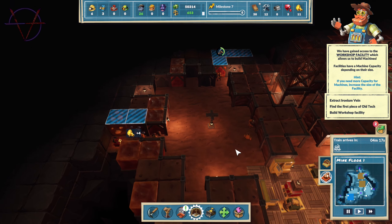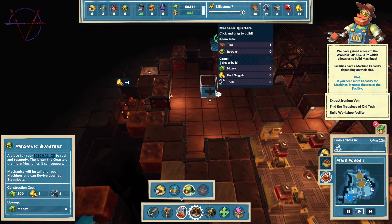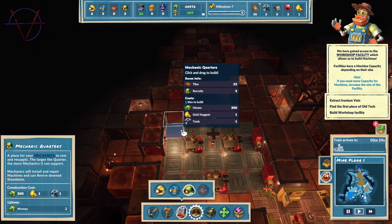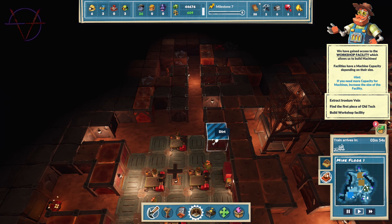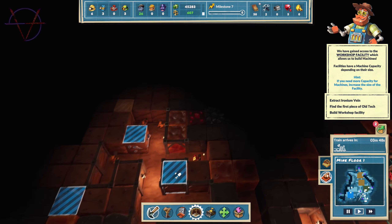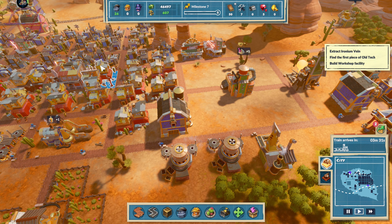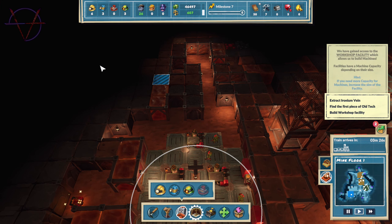We need to dig more — prospectors. We wait. Facilities workshop, scrap extractor — we can. Oh, some kind of machinery! This is so cool — tools and workshop too small. I need — another area! Now we can build bridges — awesome! We can expand more and more.